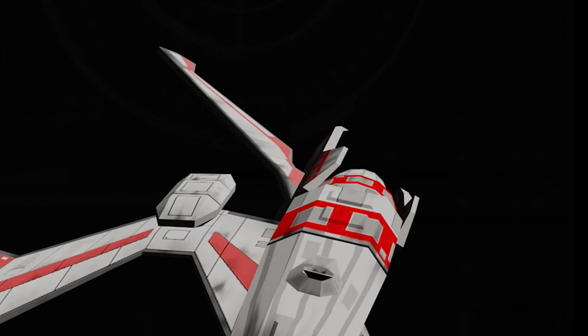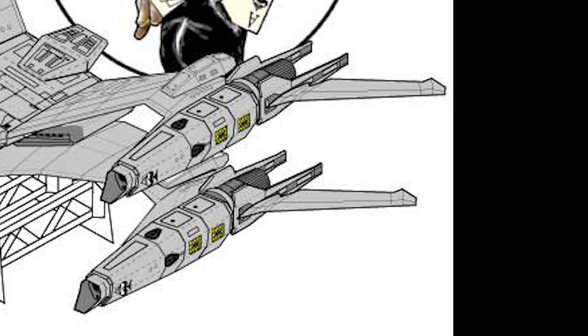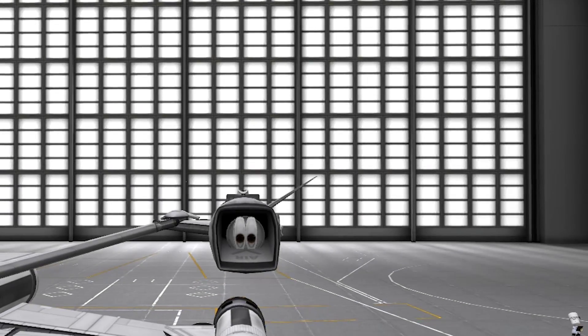In the TV show, the engines can rotate so the winglets are pointing inward during space flight and rotate outward for atmospheric flight. Obviously that can't be done in stock, so I just left the winglets pointing out. I'm not sure what the angle is supposed to be, but I put them at about 30 degrees so they can have a little bit of authority.